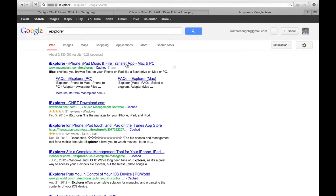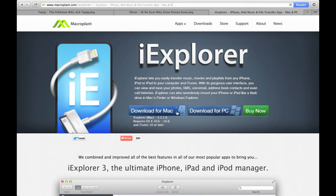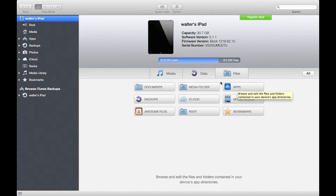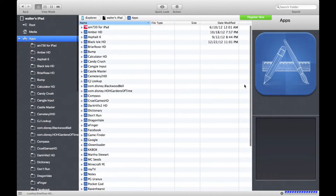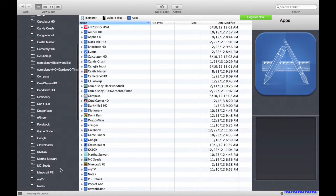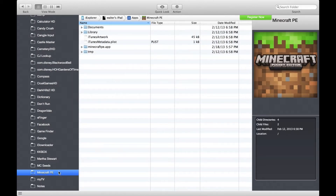Here is the page. You're gonna search iExplorer and click the first one, or just go to the exact website. You can see download for Mac and download for PC. I'm actually using my MacBook Pro here, so I already downloaded it before. If you're on PC, you download it for PC; if you're on Mac, you download it for Mac. There's also a video on the site showing how to use it. Okay, you want to go to Files and click Apps from File, then just let it load.